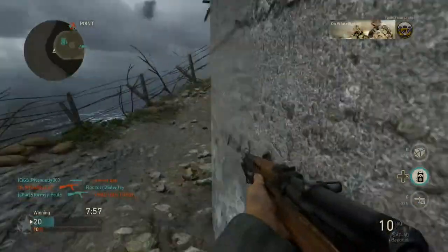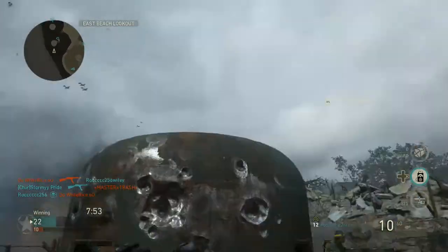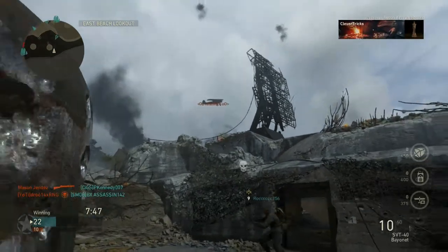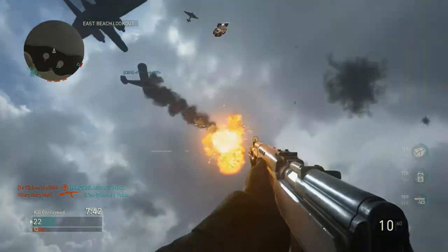So let's watch what happens when I throw up my counter-recon aircraft after I've got 525 points. I know there's an enemy one in the air and I'm looking at it right here. Let's watch my counter-recon come in — it chases down the enemy recon plane and shoots it out of the sky.